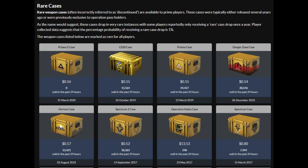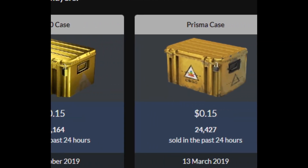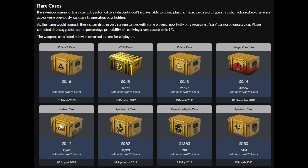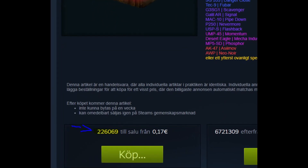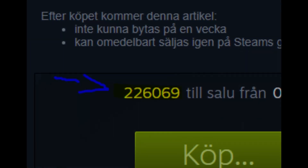My first recommendation is any of the cases that just went away from the active pool and are still relatively close to the prices of the cases in the active pool. These cases are the Prisma 2 case, the CS20 case, the Prisma case, the Danger Zone case, and the Horizon case. All of these are removed from the active pool but still have quite a low price tag, so you can stock up on quite a few. The only problem with these cases is the huge supply, and there is really no telling exactly how quick that will be eaten up, but in my opinion, it is a surefire bet in the long run to go for one of these cases.